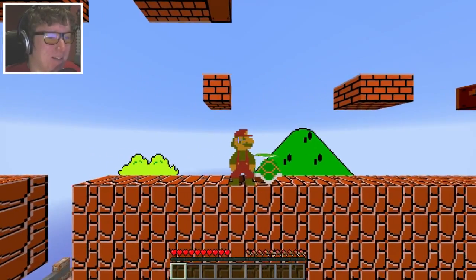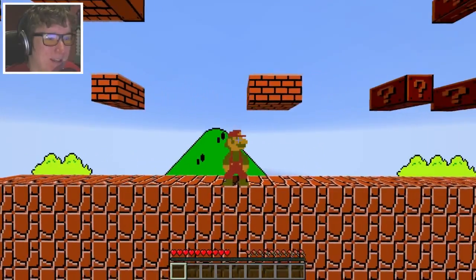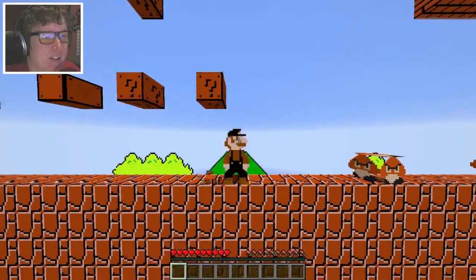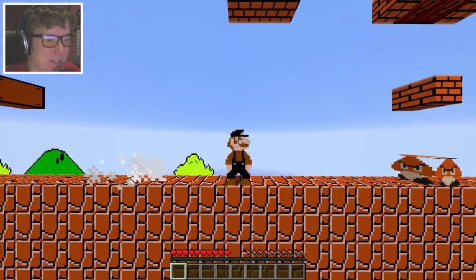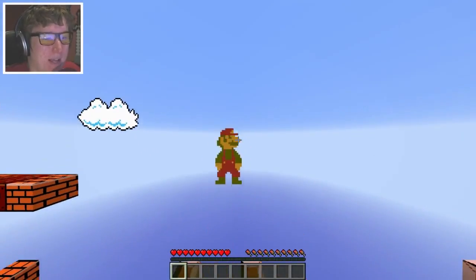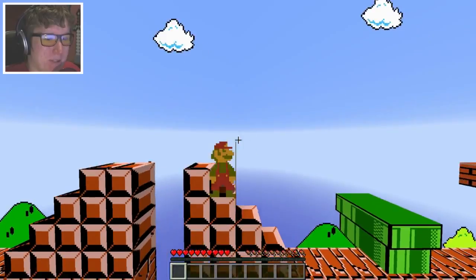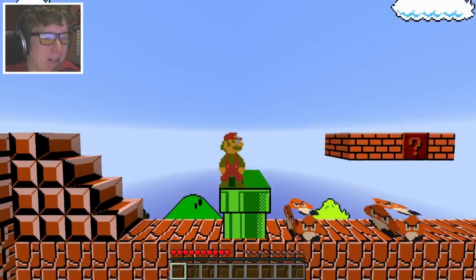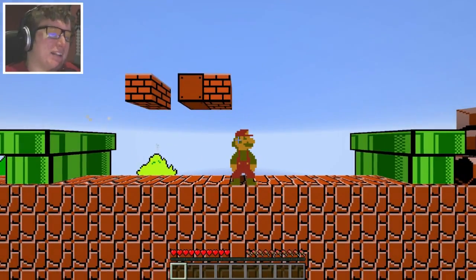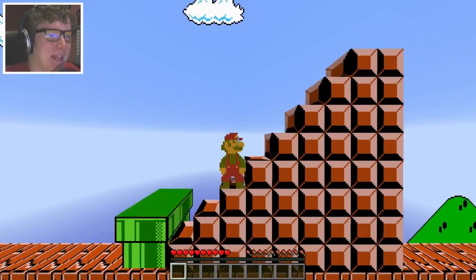You can push the turtle shells around and stuff. It's working! Oh god, there's a star — and I just realized I missed the extra life that comes right after the beginning area. But yeah, the extra life doesn't actually do anything. You can see it's the first Super Mario Bros level made within Minecraft.